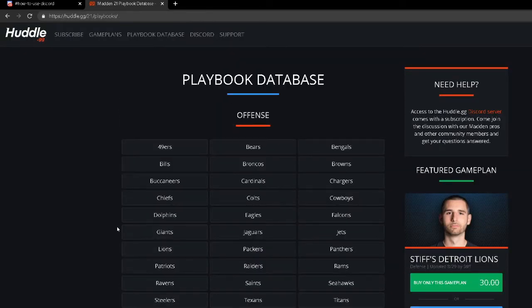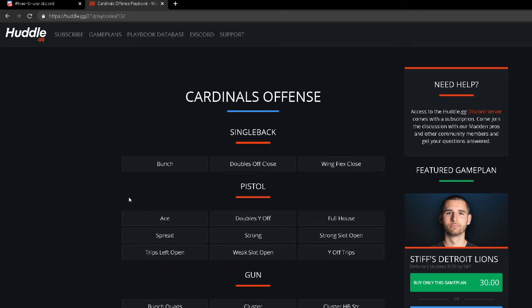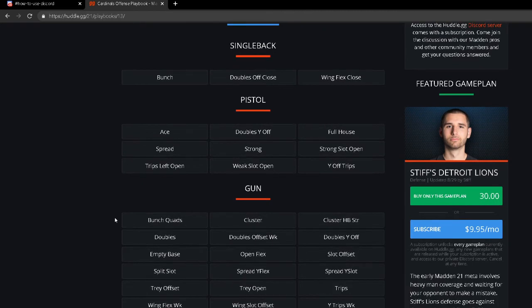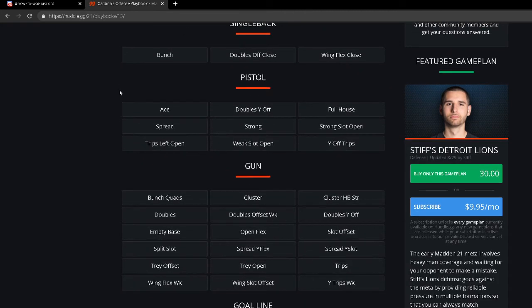The number one playbook in Madden 21 in my opinion is the Cardinals playbook. A lot of people have jumped on the Arizona bandwagon this year, which is why I wrote an eBook on Arizona last year and updated it again for Madden 21 — pick it up by clicking the link in the description. This offense is really good because of two key formations, and the Gun Spread is very effective this year.